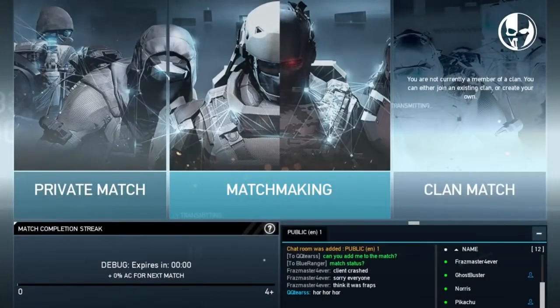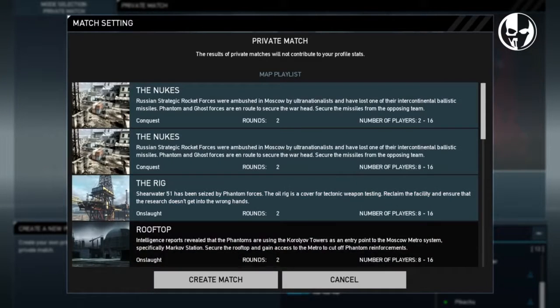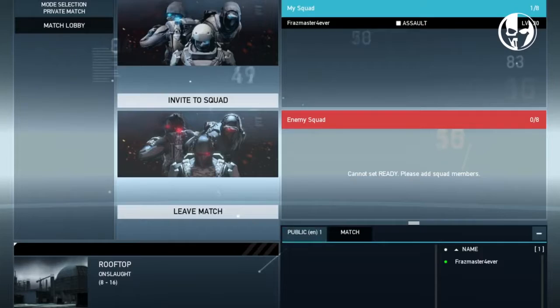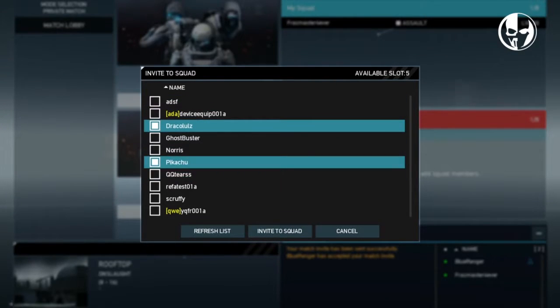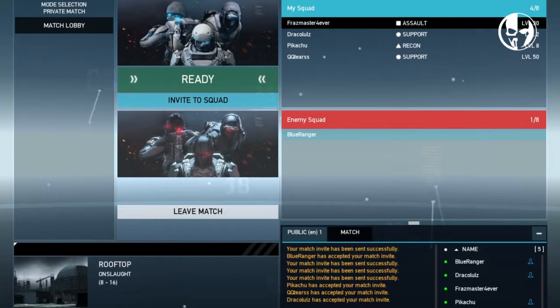Last but not least, we're pleased to unveil the new private match type. This has been a popular suggestion among the community for some time, and we think it will definitely change your GRP experience. Now you can play with your friends regardless of clan in any map of your choice. Simply invite a friend to be your opponent, and then they will be able to select among their friends to form a team.